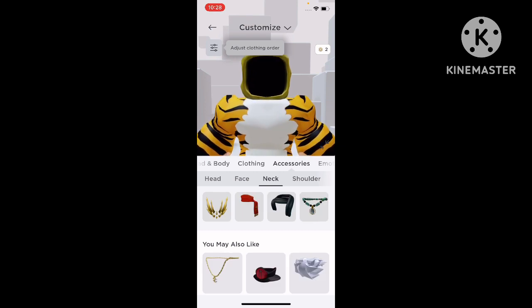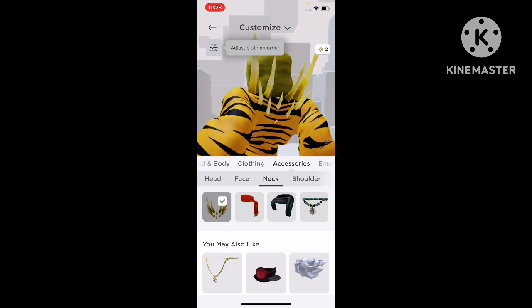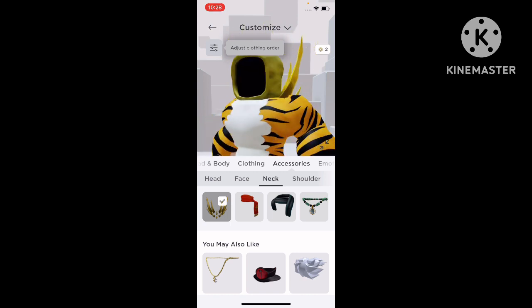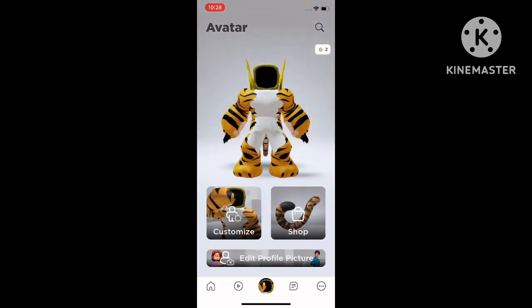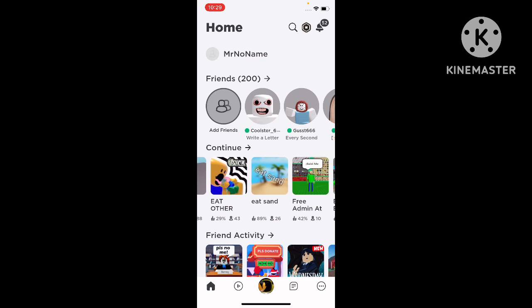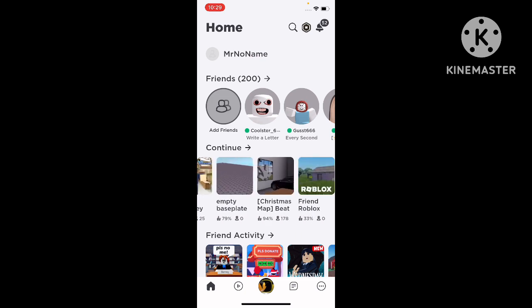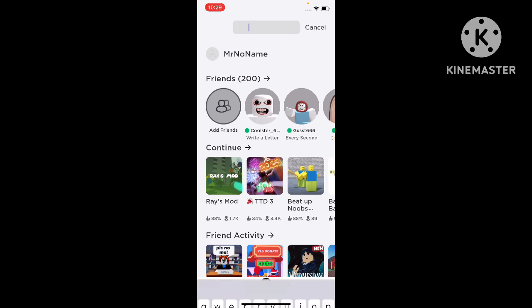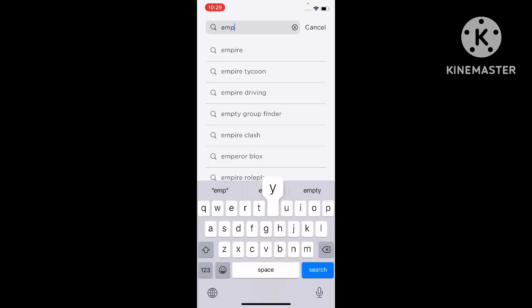Then go to neck accessories and put this on — this is kind of like a Dominus. It costs about 200 Robux, and it's easier to get. Let's try it out in the game on a random empty baseplate.